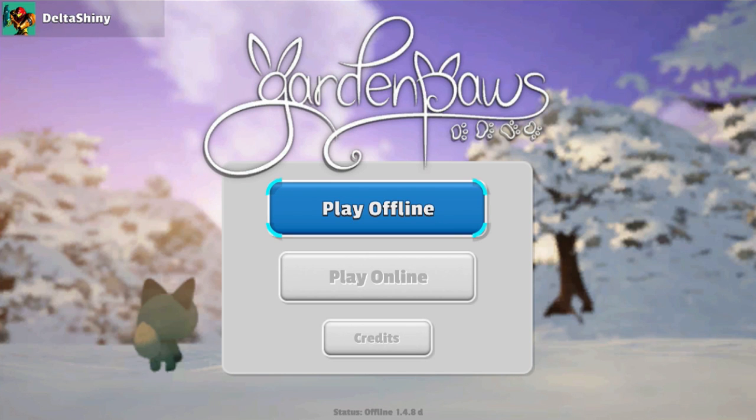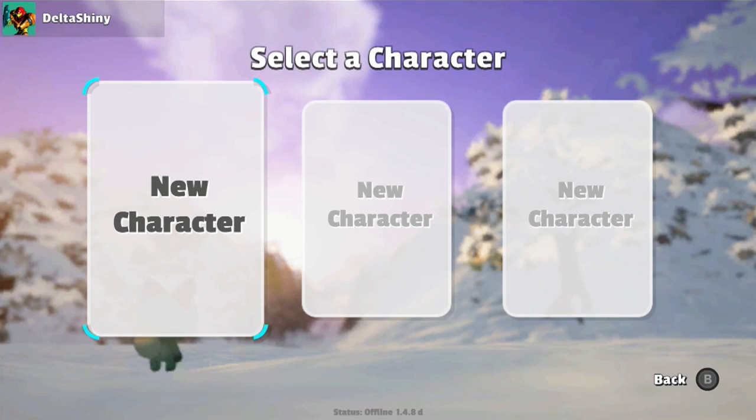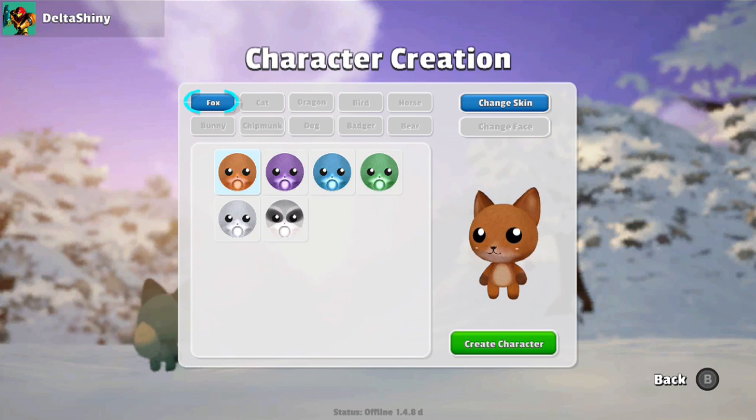Play offline or play online - I only have one choice here, I'm going to go ahead and play offline. New character - so we get to actually make our character. I have to use specifically the stick. Change skin - all I really have is fox. I can change the color of it, which is pretty cool.